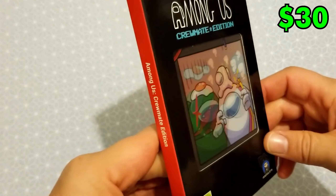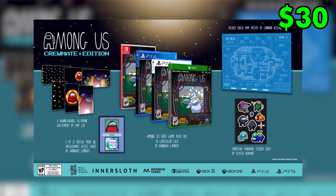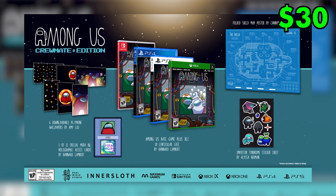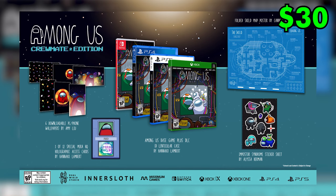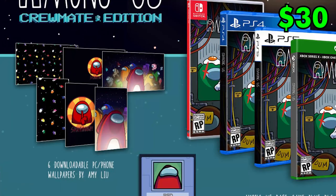Starting with this $30 special edition, the Among Us Crewmate Edition. This is the cheapest one that I could find. The game itself is only $5, so the rest of the money is going towards an access card, stickers, a map, and PC wallpapers.